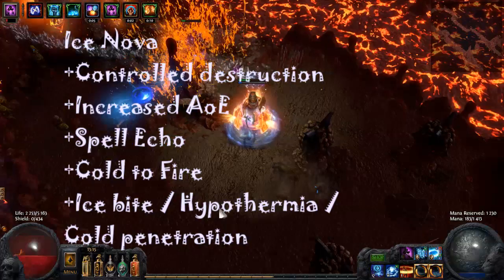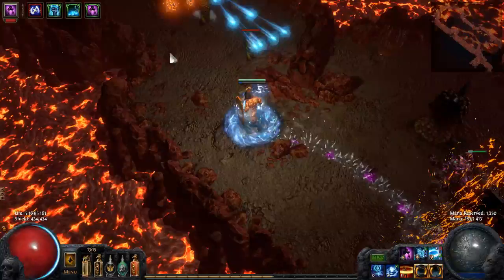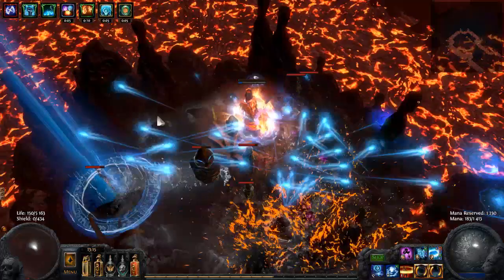And Cold Penetration as a 6th link is kind of expensive for mana, so if you can afford the mana regen, then use Cold Penetration. Now for single target, I was using Frostbolt. It does not scale with AOE, but it is really nice damage and it has additional synergy with Ice Nova.